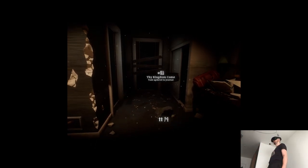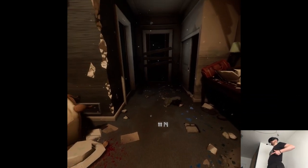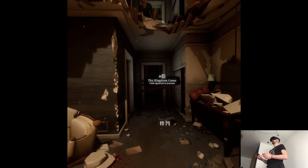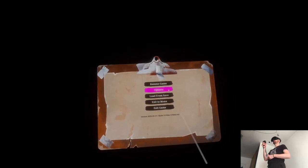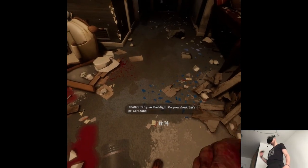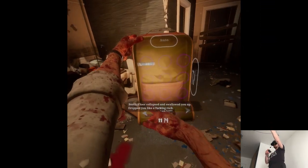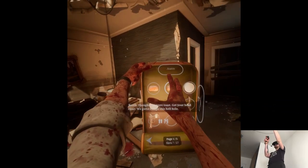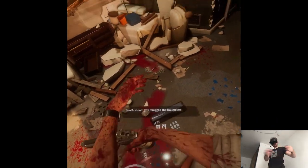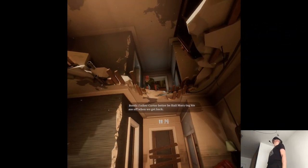Tourist, you alive up here? Tourist, you need to stand up. Shit, that's a lot of blood. There are options — not the same, give me a minute. Grab your flashlight on your chest, let's go. The floor collapsed and swallowed you up, dropped you like a rock. Thought you were toast. Get your head clear — we gotta escape this hellhole, place is swarming. Good, you snagged the blueprints. I can't believe what we went through to get those things. Father Carter better be hail-Marrying his ass off when we get back.